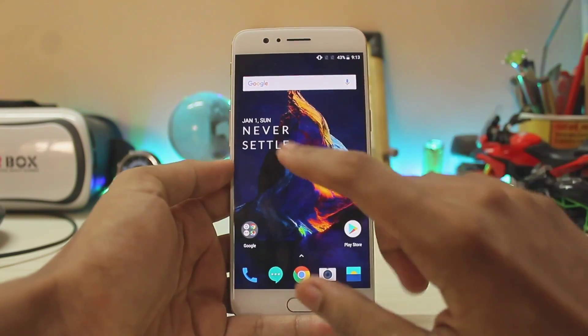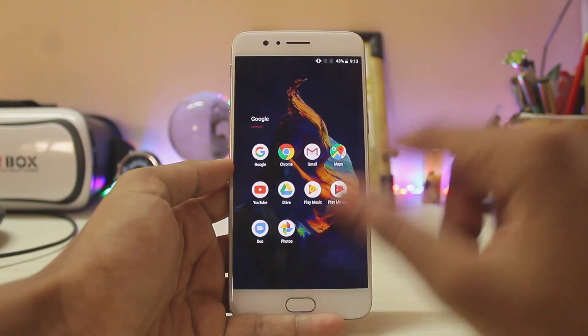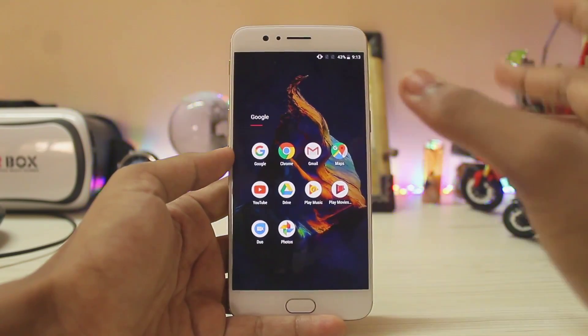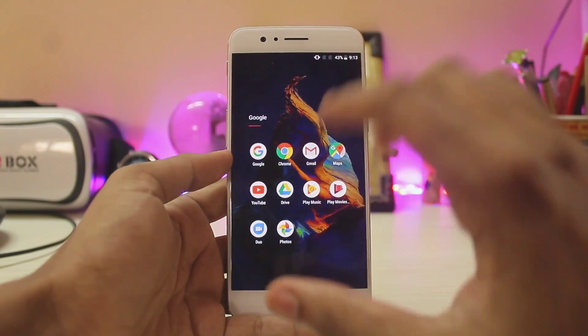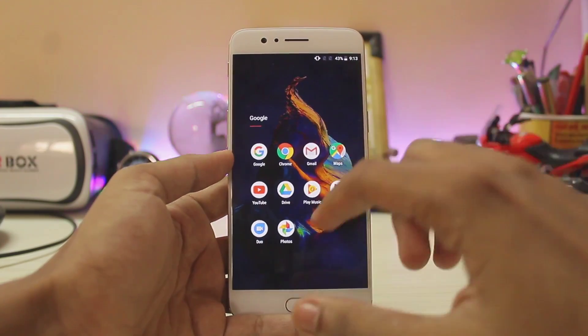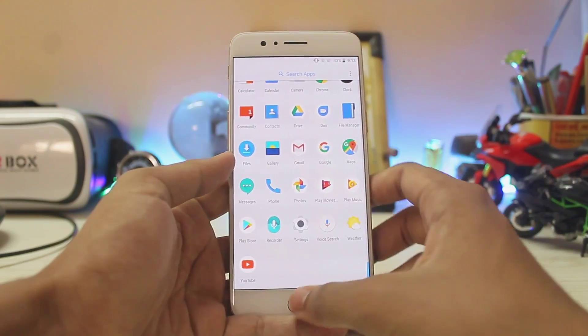This is your normal home screen when you boot up. You have a nice little 'Never Settle' widget. The stock icons are now circles — the stock icons are actually square and remain square as seen in the Samsung Experience Oreo build, but here they're circular like the Pixel, which is kind of good.